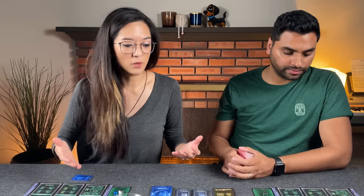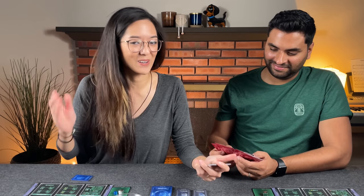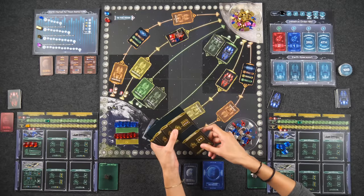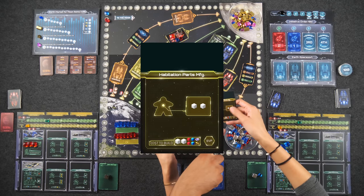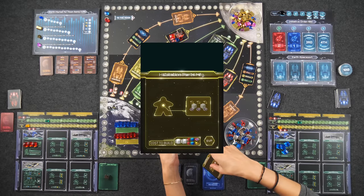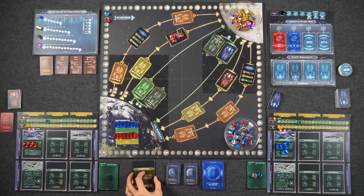Now we move on to the Moon phase. At the start, in reverse turn order, Monique can build a gold module, but we won't be doing that in turn one as they cost a lot. Just to browse — habitation parts manufacturing lets you get two habitation parts and costs three, two, two, and one resource plus six victory points. Combination mine lets you sell a bunch of stuff. But neither player is going to build any of these this turn.